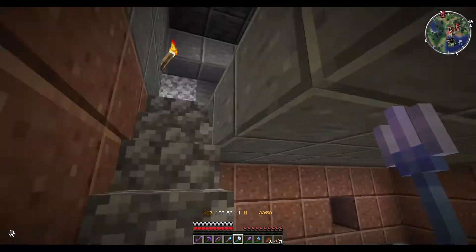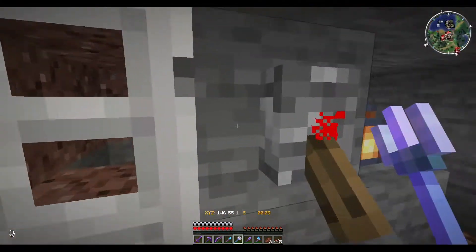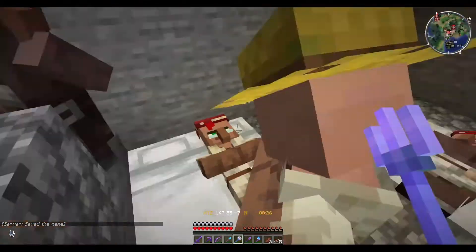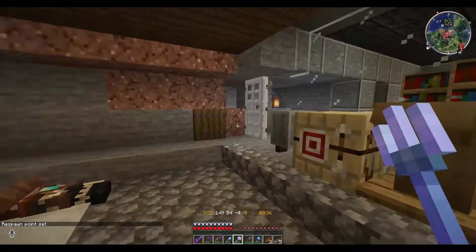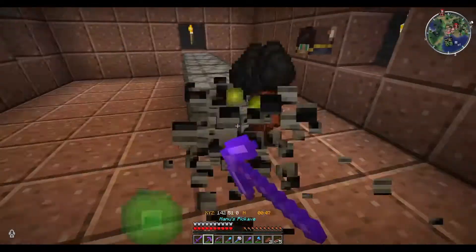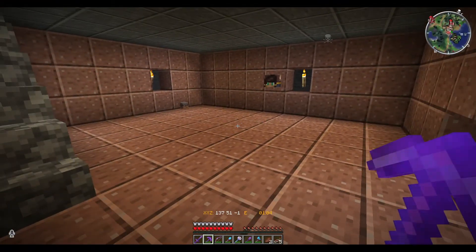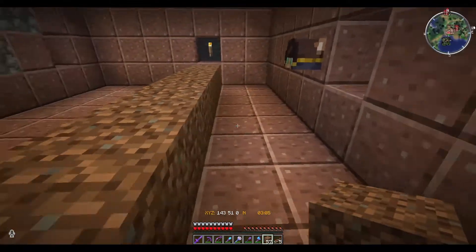One of the things I've been struggling with is trading with villagers — getting a reliable food source is somewhat difficult. Trading with the farmer villager doesn't always provide me enough food, and by the time I run out I'm having to re-harvest everything. I just want to automate it. This area was going to be my smelter room, but I've decided it's going to change into some sort of hopper or farming room where I can do an automated farm.